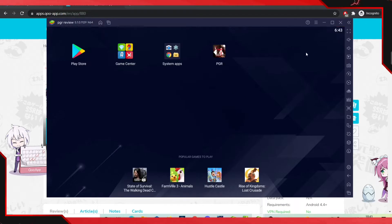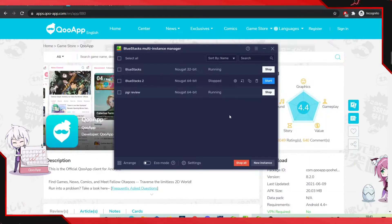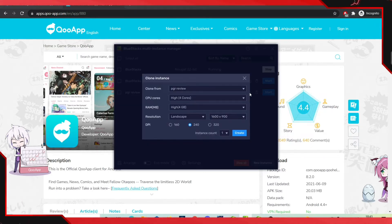If you're planning to re-roll, close this instance and do not touch your Punishing: Grey Raven. You need to clone this instance — go over to clone instance, leave everything the same, and clone it. It's going to have the APK file for Punishing: Grey Raven just in case you want to re-roll. Open up the brand new cloned instance.